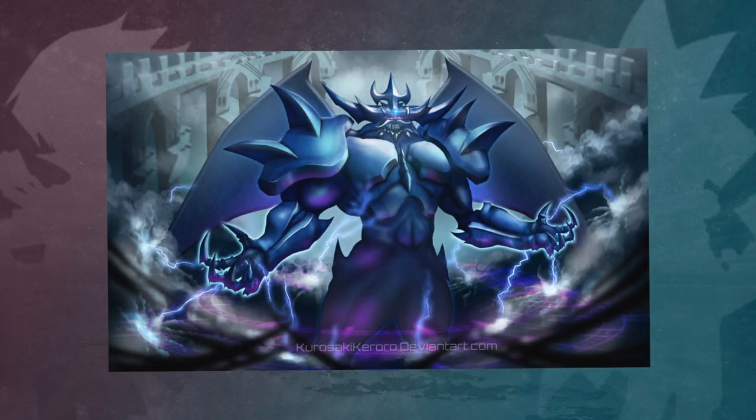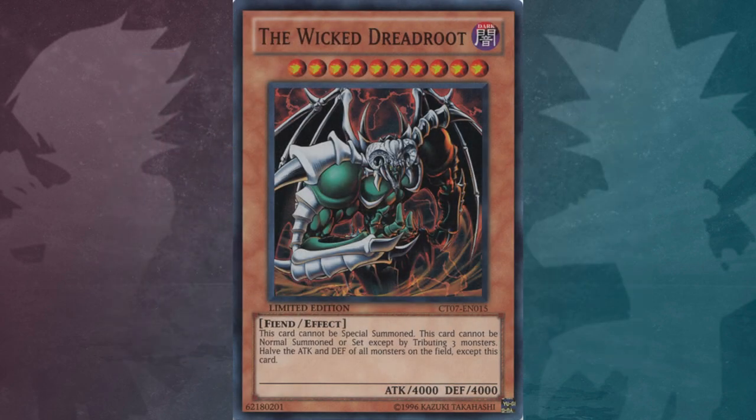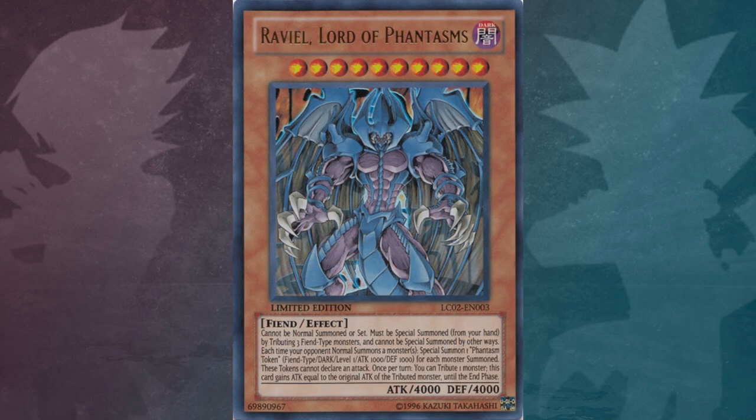This is the only Egyptian god not to make an in-duel appearance in Yu-Gi-Oh! GX. This card has a wicked god counterpart called the Wicked Dreadroot. It also has a sacred beast counterpart in Rabiel, Lord of Phantasms.